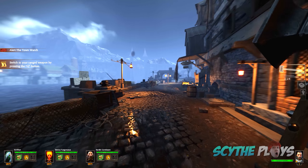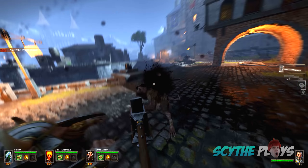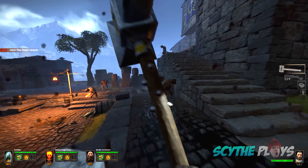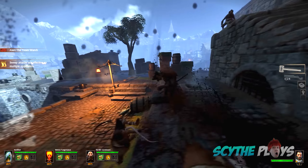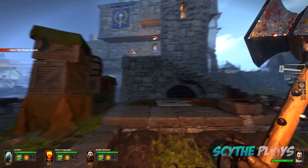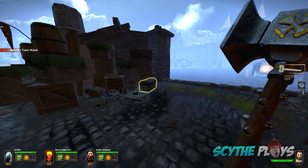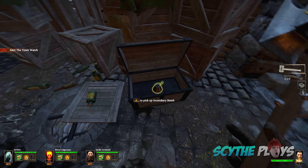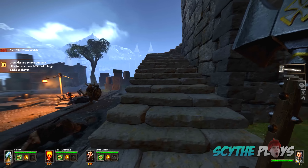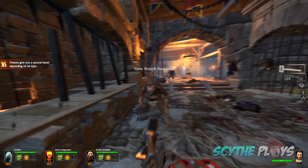Straight up, this game is Left 4 Dead with rats. There are tank enemies, smokers, and boomer characters — every enemy type from Left 4 Dead is in this game. It's four-player co-op and you go through the area together. The game also has dynamic changing difficulty similar to Left 4 Dead, where if you're killing everything easily you'll run into a lot more resistance later, because the map itself has its own AI director. You can also find hidden caches — this one gave us an incendiary bomb.